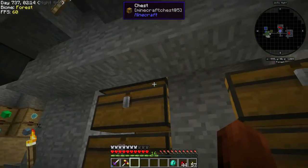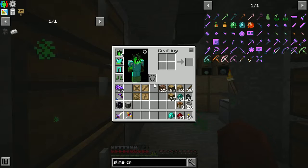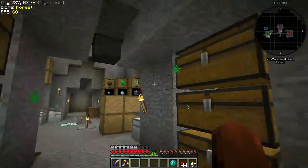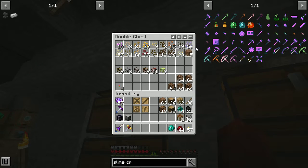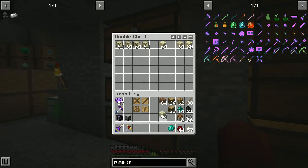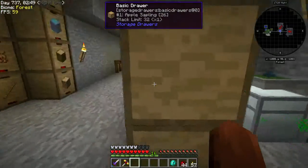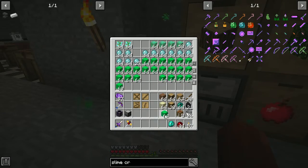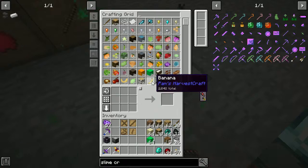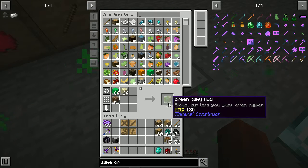Let's make a bunch of slime crystals — maybe 64 of them. We have all the ingredients: sand, slime from our slime tree, and congealed slime. We have 64 of each, so let's go ahead and craft them up.